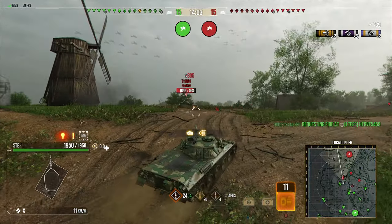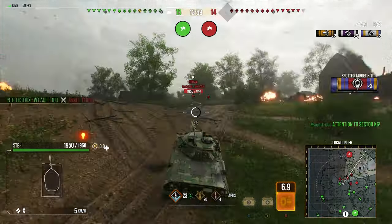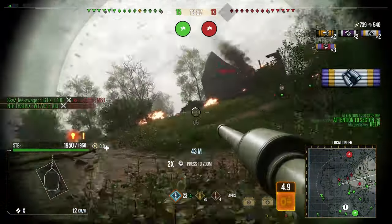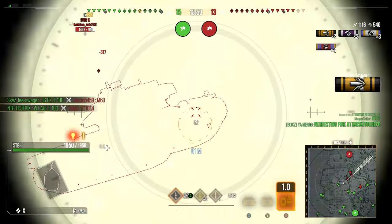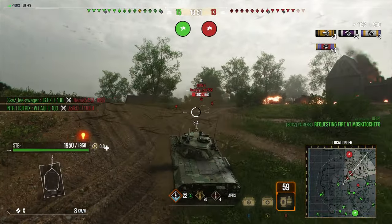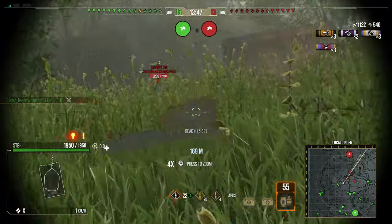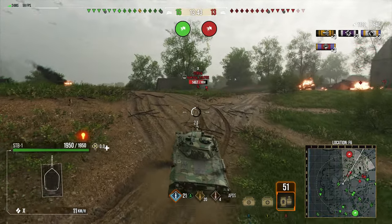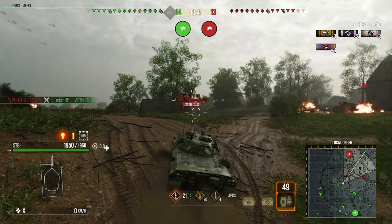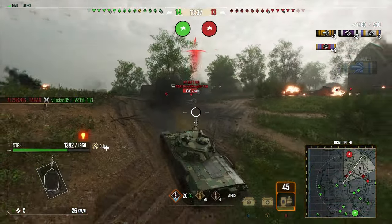Now we're on a ridgeline that is a little bit awkward — we got the gun depression through our suspension. And the gun bobbled. So instead of shooting the nice juicy side of that E4, we actually shot his mantlet because the gun bobbled upwards. And that's because the suspension is more likely to bobble — and you won't always realise when it's happening either.